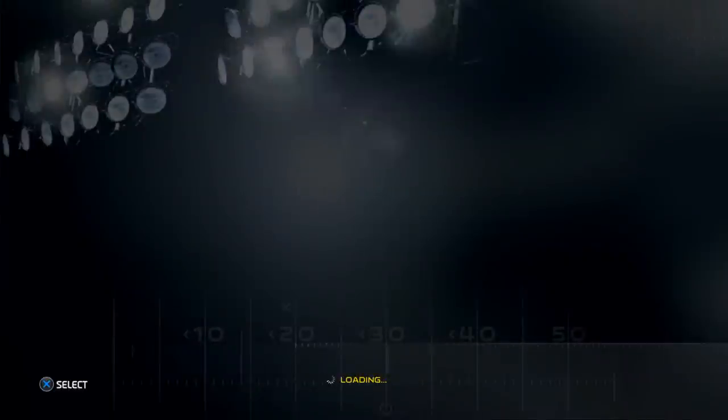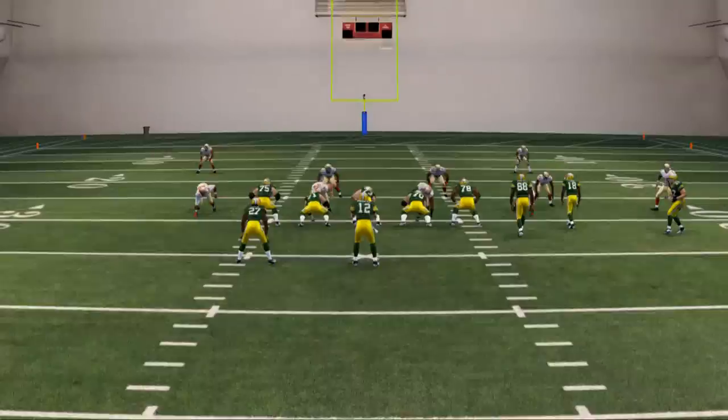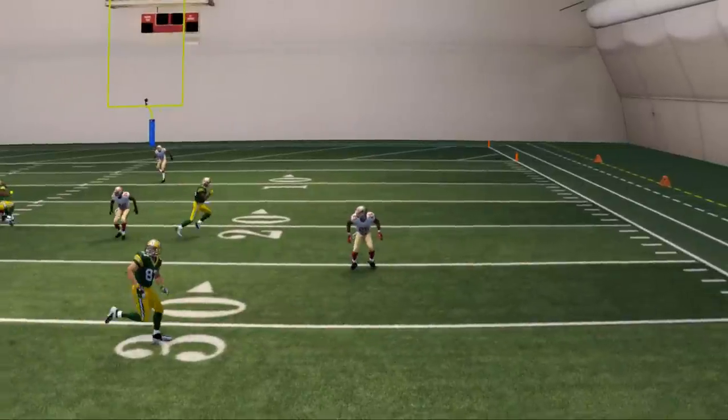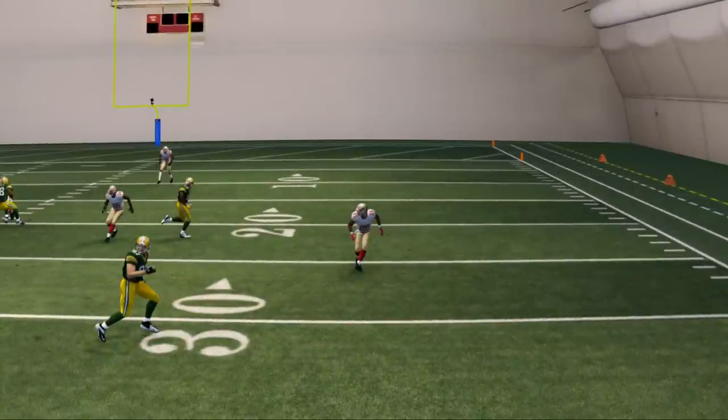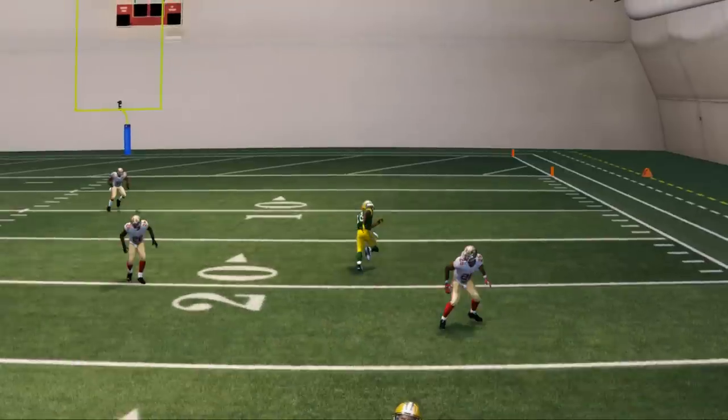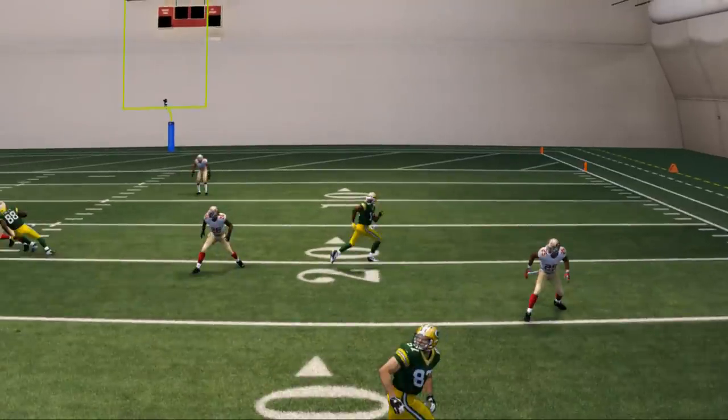I want to show you in this replay the route progression. Our first read every time is going to be this quick snap throw to Finley. If that's covered, that's going to mean one of two things — they're either in a cover two defense with a flat zone, or they're manned up. A cover two defense has a flat zone, a cover three sometimes has a flat zone, and even a cover six might have one. That's going to lead us to our next read, which is the corner route upfield. The corner route will be covered if they have a purple zone, or in man coverage, or if they have a hook zone like a cover two sink.